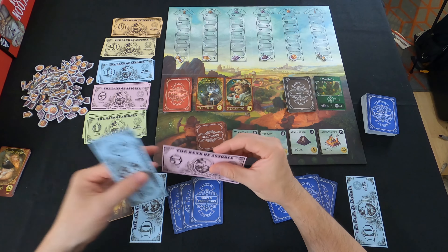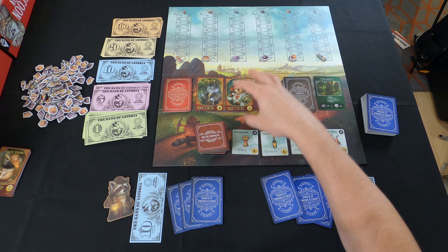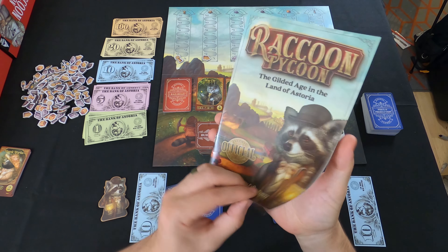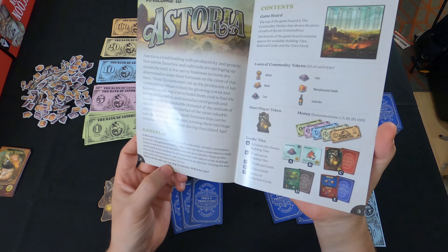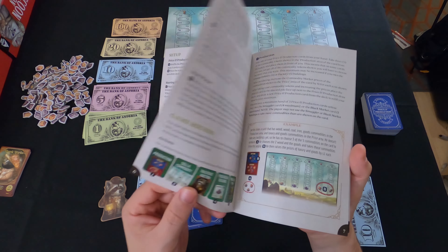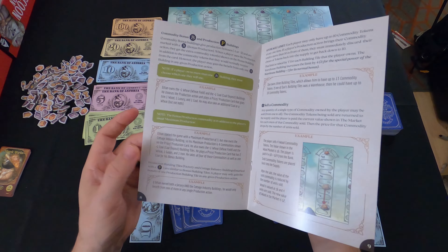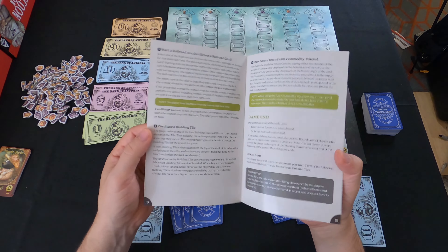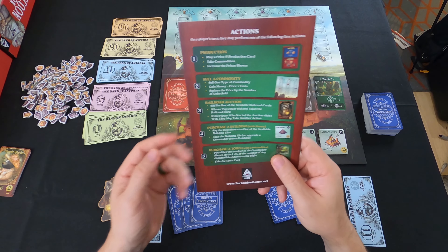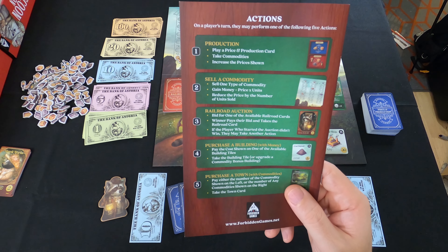Component-wise, this game has really hit it out of the park. I like the way the cards feel — nice and thick. The manual is well printed, colorful, and super easy to read. It goes into everything: setting up, the different phases of the game, end scoring, and it also gives you a cheat sheet at the very end. These are the actions you can perform during the game on every person's turn: production, sell a commodity, railroad auction, purchase a building, or purchase a town.